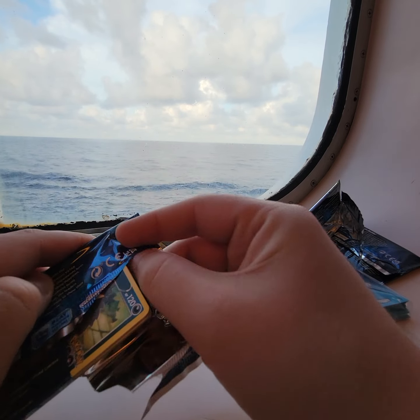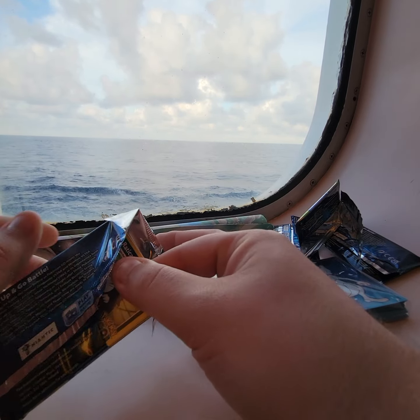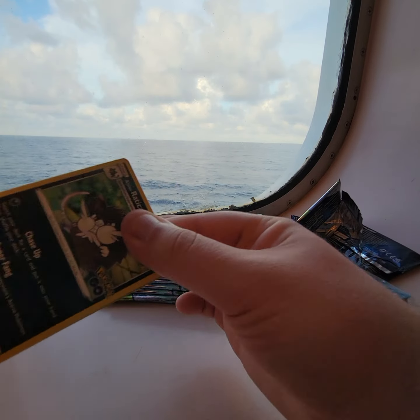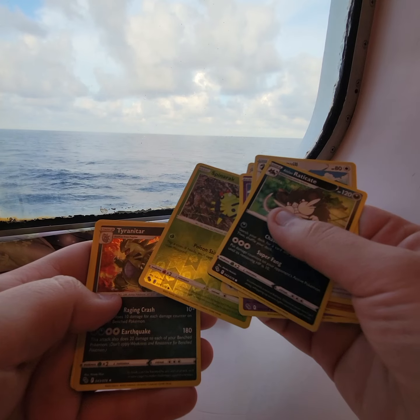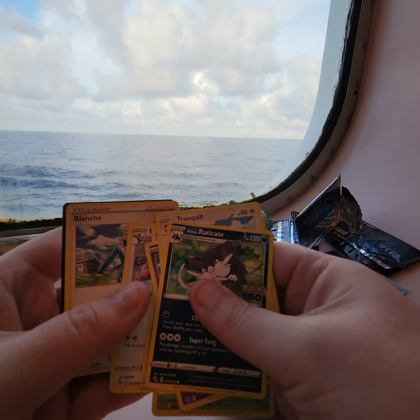As you can tell, we are still on the cruise. Second pack: Arvatar, Spinarak, Ditto, and Tyranitar Hollow.